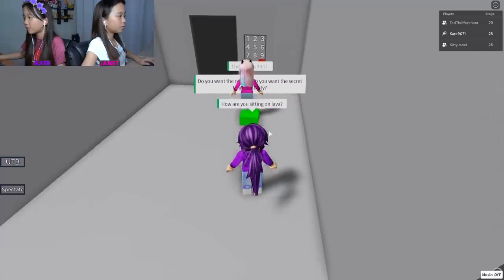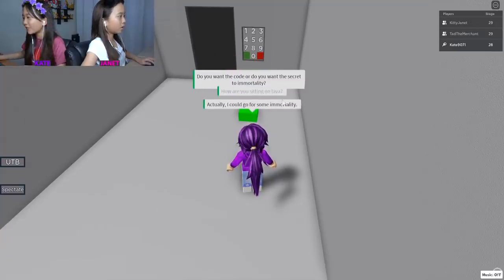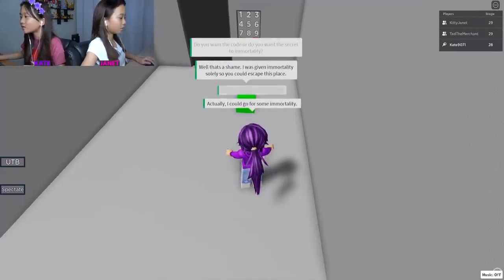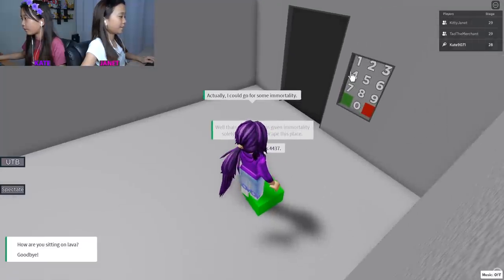Do you want the code or the secret immortal? I could go for some immortality, but okay - what's the color? Four. Read him again - four four three seven.